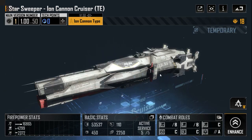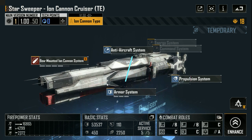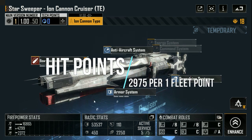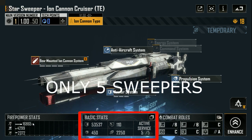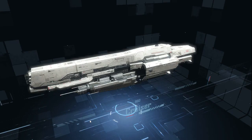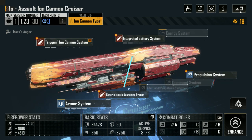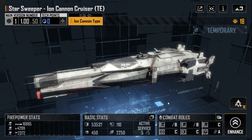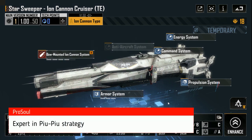We don't have as much damage as we want — less than 1,000 per 1 fleet point, and something around 3,000 hit points per 1 fleet point. As you remember, we can have only 5 Starsweepers in our fleet. The EO cruiser does more than 1,000 damage per 1 fleet point. So the Starsweeper is not as good as the EO cruiser, but if you don't have the EO cruiser, it is a good option for the Pew Pew strategy.